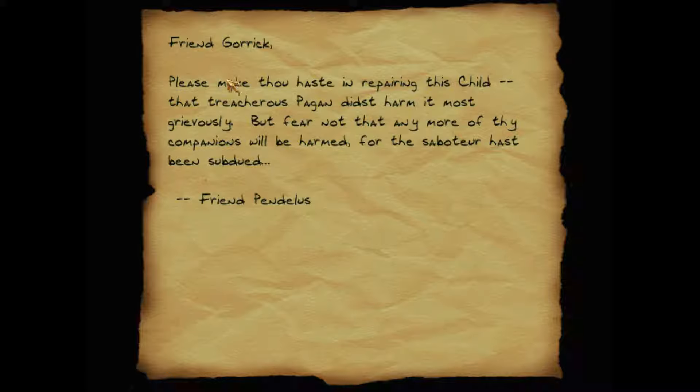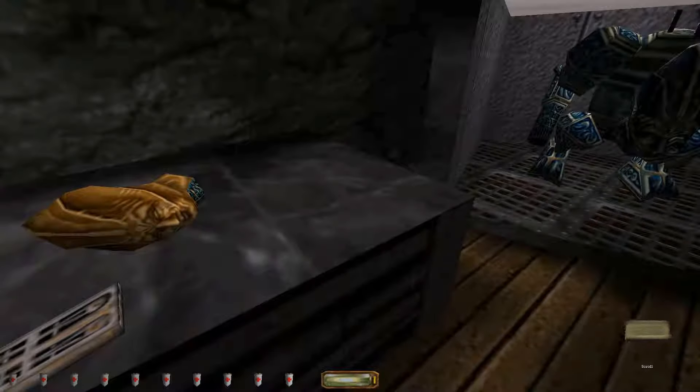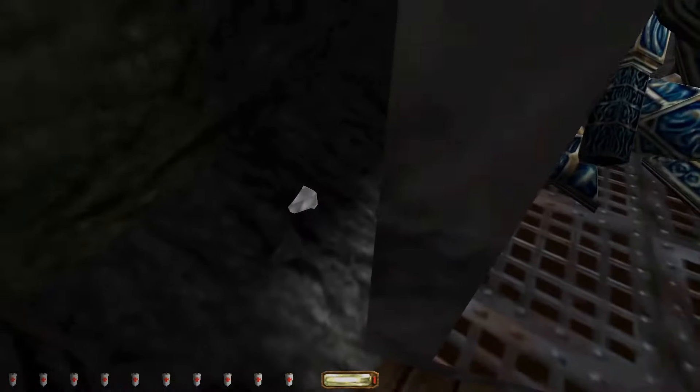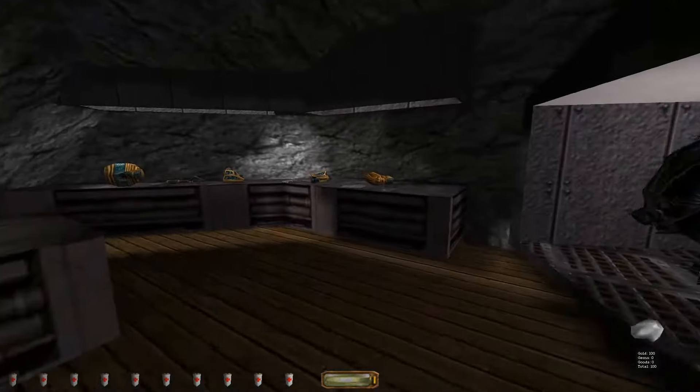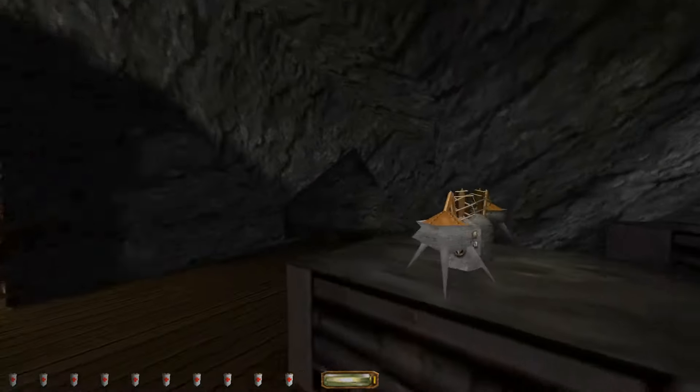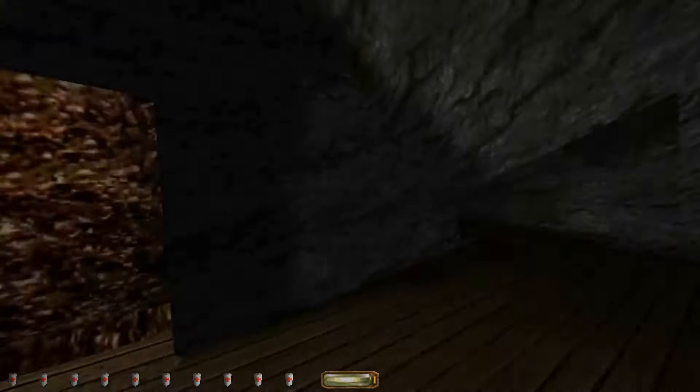Scroll. Friend Gorik: Please make thou haste in repairing this child. That treacherous pagan didst harm it most grievously. But fear not that any more of thy companions will be harmed, for the saboteur hath been subdued. Friend Pendulus. Oh dear. The pagan probably refers to Lotus. But if that's true, then that means Lotus has been captured? Well, what do they mean — did they kill him? It just says he has been subdued. You can take that in many ways.